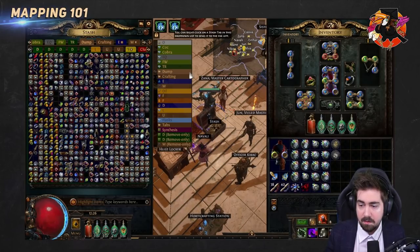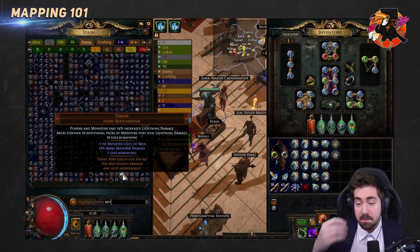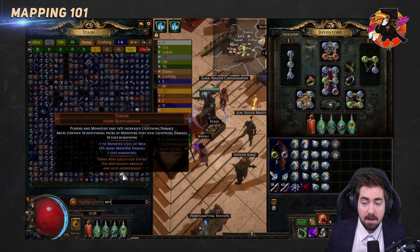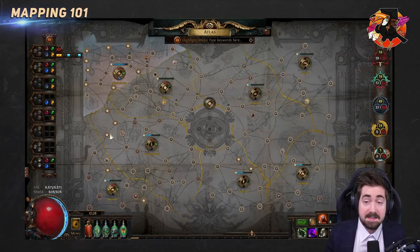Here's a Sirus watchstone — this is super endgame from an endgame boss called Sirus, at the end of the conqueror arc. He starts being able to spawn when you've killed 20 conquerors, and he can drop things like this. This is how you can get to the highest tier in the game — tier 19 maps. You'd have three special watchstones like 'Terror' and the other two, each giving plus one, then put in a tier 16 map and get a tier 19.